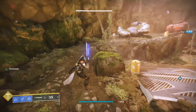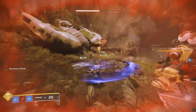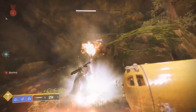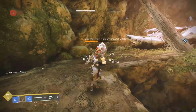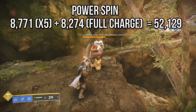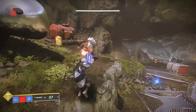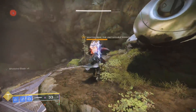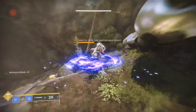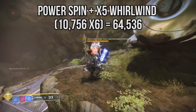Guillotine's heavy attack is the spin-to-win move that we all know and love. There are multiple damage ticks per spin, and obviously you want to use the spin when your charge stat isn't depleted for more damage output overall. A regular full power spin clocked in at a grand total of 52,129 damage — that is across multiple damage markers all added up together. But you can hit even harder if you power up Whirlwind to level 5 via light striking and then spin to win. In that case, the damage from the final spin under x5 Whirlwind came out to about 64,536.